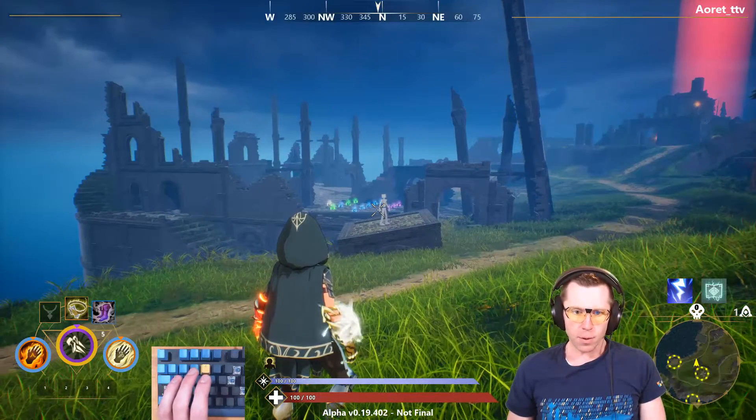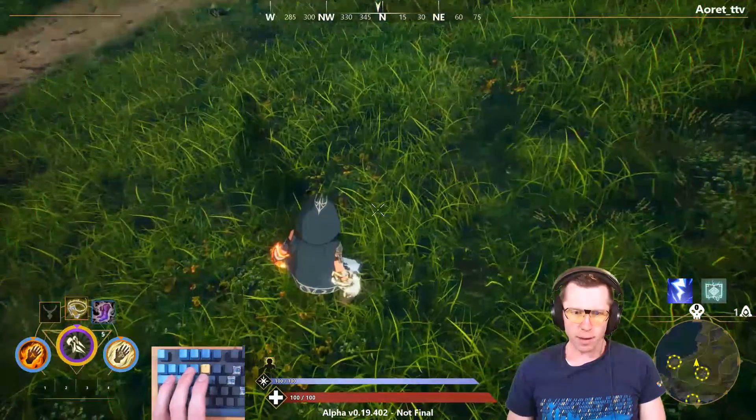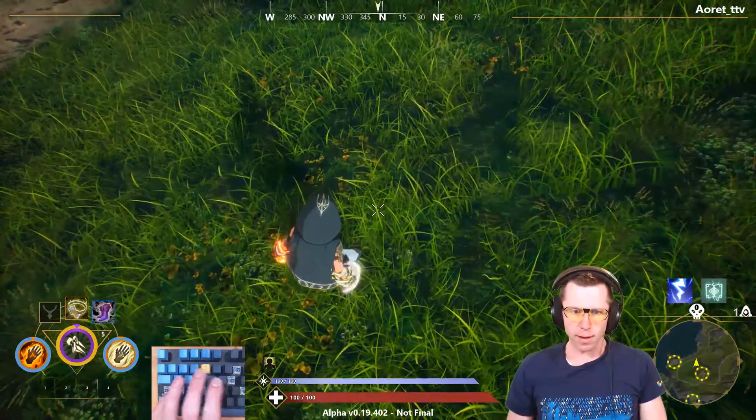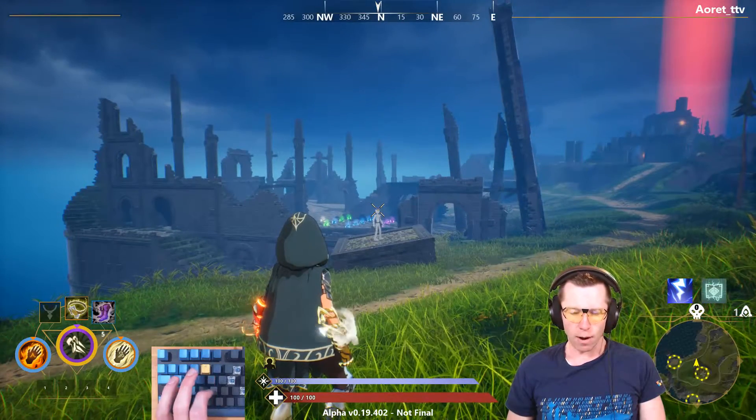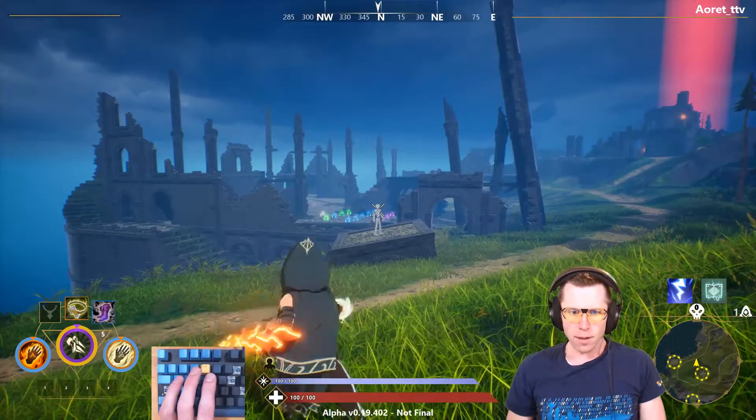So just to remind you, it's going to be a wind up on the wind attack, a quick mouse flick downwards the last possible second, and then an immediate mouse flick back upwards to keep your eye on the target. So that kind of looks like this.